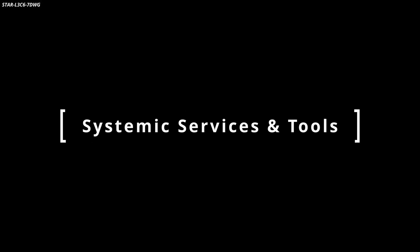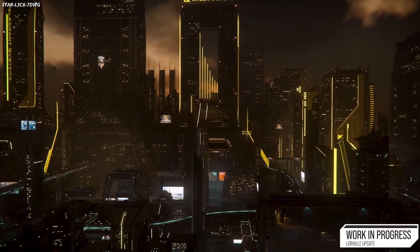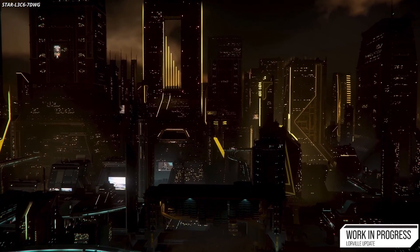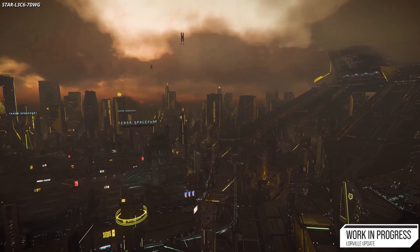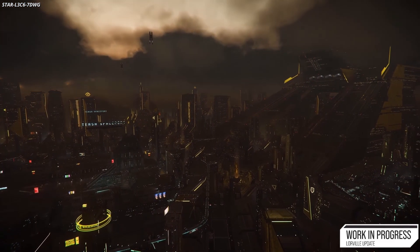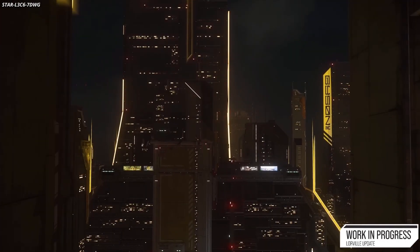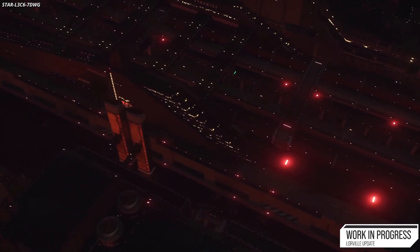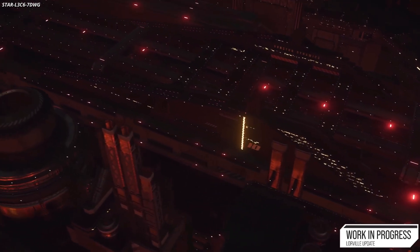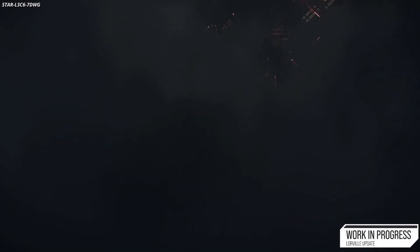In April, the systemic services and tools team progressed with the service beacon refactor and completed several bug fixes for alpha 3.18.2. They also completed various shop optimizations, began prototyping mission markers for bounty hunting, and planned the next set of milestones for the Quantum Odin tool 2. The tech animation team made significant progress on head asset processing, developing a semi-automated system that reduced turnaround time and improved asset quality, and continued DNA integrations collaborating closely with other teams.